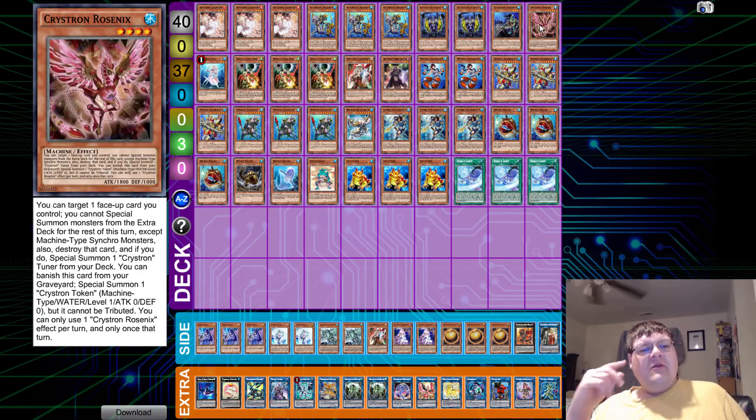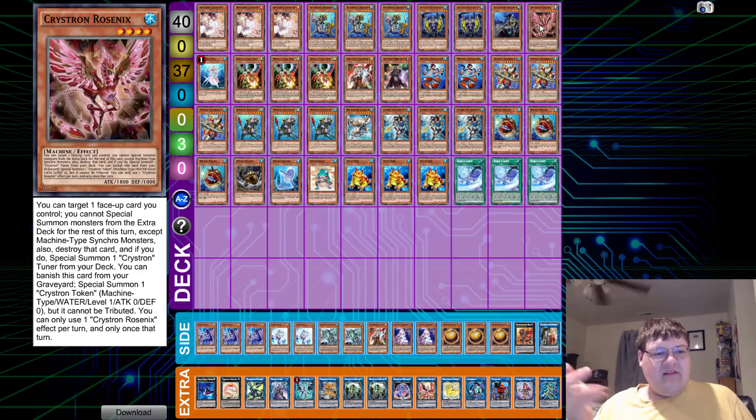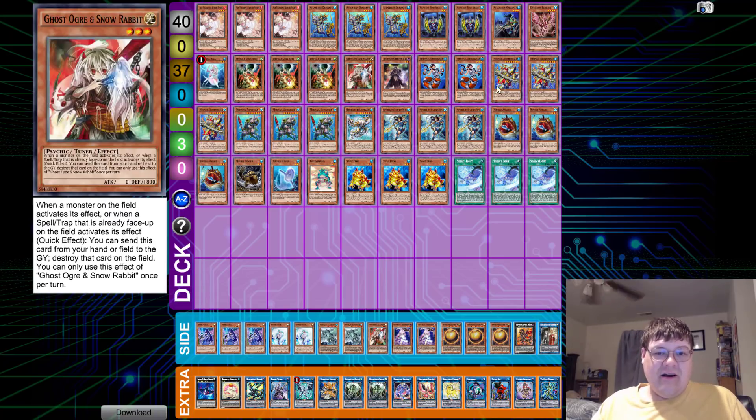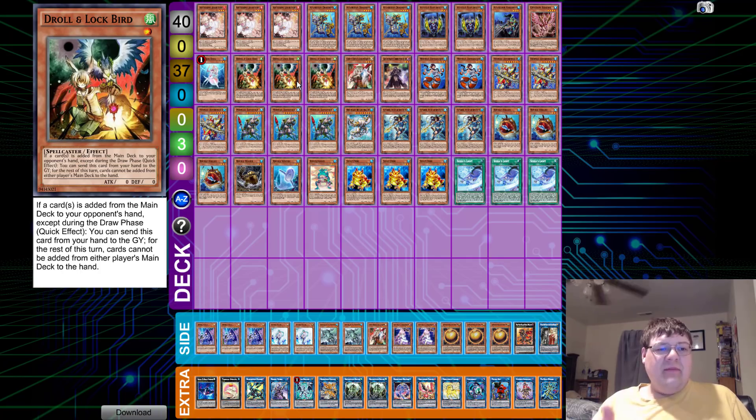We're playing one Crystron Rosnix. You get the Crystron token — you banish this card from your graveyard and summon one Crystron token. The only thing we care about is that it's a Water monster that produces a token, and said token allows you to do other watery things. Deep Sea Diva is the best card in this deck — this into Mistar Boy, this into our other starter. Triple Goblins of Drill and Lockbird — stopping your opponent from doing their central combos, so you have to play Drill.